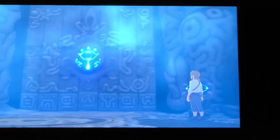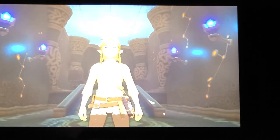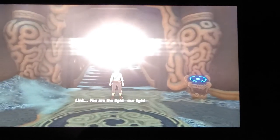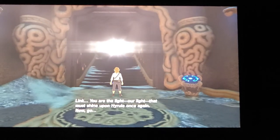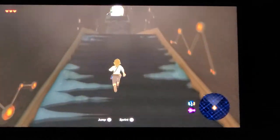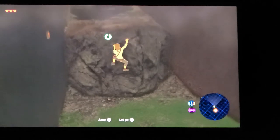Let's go. Looks like if we use that we can do a lot of stuff, like opening walls. So far the graphics are pretty impressive. Alright, sprint — this is jump. Looks like we got a cutscene here. The graphics are really good for the Switch.